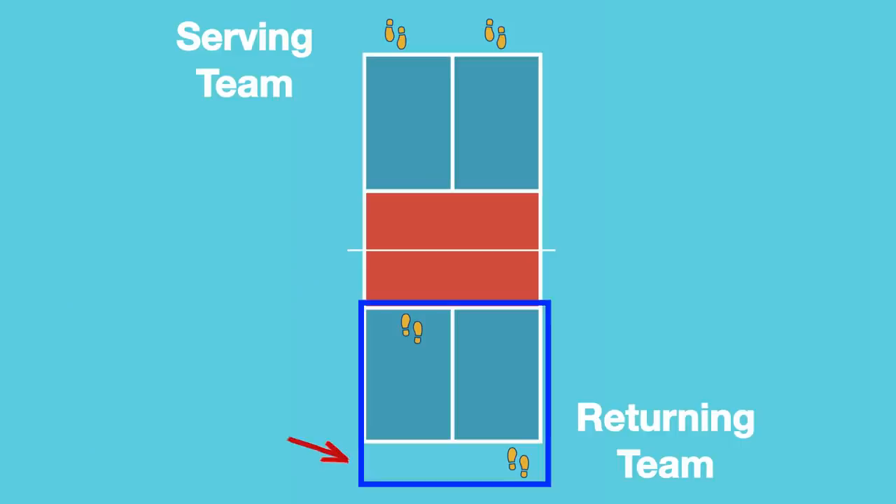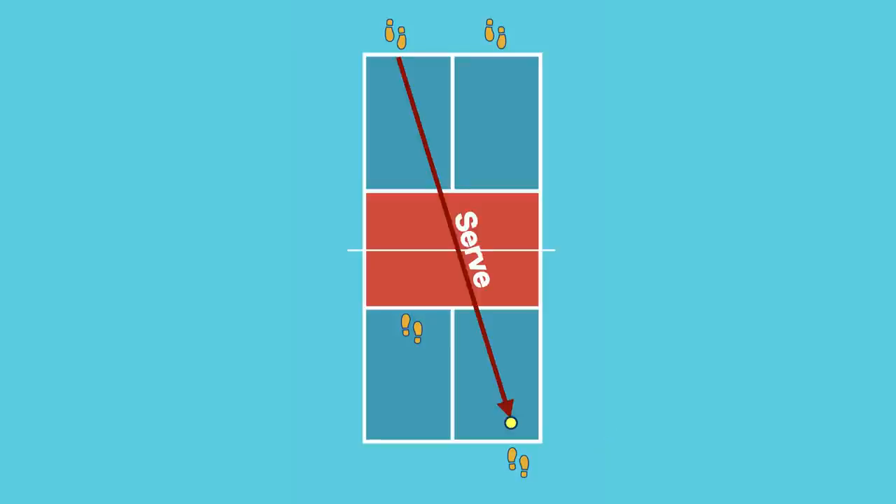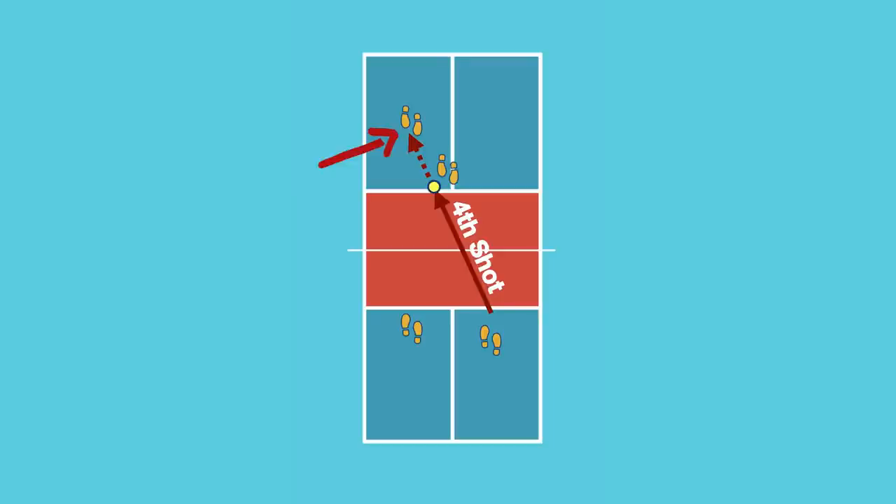The scenario we're going to be breaking down today can happen at any time during the point, but it most often happens when you are the returning team and they are the serving team. You're the receiver, being served to cross court from the even side. You return it and advance to the net. The server drops the shot cross court to you and you send it back cross court aiming for their feet — a really good idea. They're slightly back, not up at the non-volley zone line. And next thing you know, their partner crosses over and takes a big forehand poach through the middle, and the point's over.